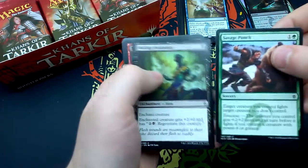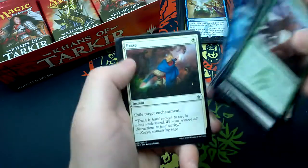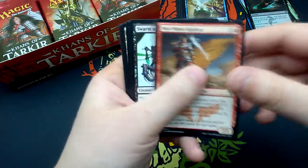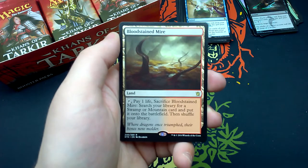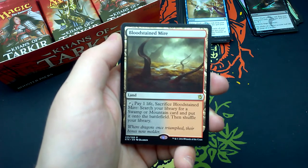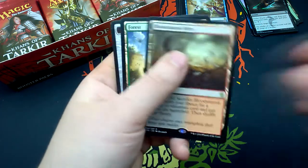Twenty-second booster: Savage Punch, Molting Snakeskin, Mardu Warshrieker, Scout the Borders, Jeskai Banner, Sultai Scavenger, Smite the Monstrous, Force Away, Erase, Embodiment of Spring, War-Name Aspirant, Swarm of Bloodflies, Bear's Companion. And a Bloodstained Mire — very nice! Fetch land. Tap it, pay one life, sacrifice it, search your library for a Swamp or Mountain card and put it onto the battlefield, then shuffle your library. 'Where dragons once triumphed their bones now molder.' And a Forest and a Sarkhan Emblem.